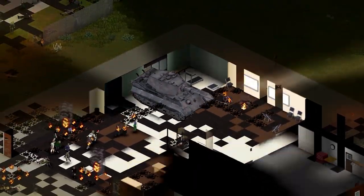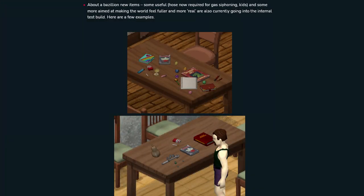The Indie Stone have also added — and I quote — 'about a bazillion new items,' some useful and some more aimed at making the world feel fuller and more real, which are also currently going into the internal test build. And by the looks of it, we're also going to need a hose for gas siphoning as well.